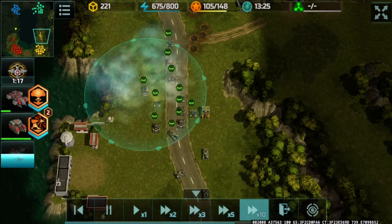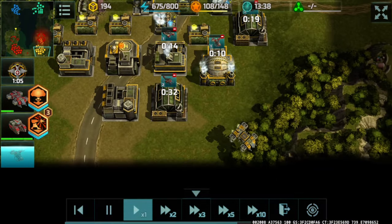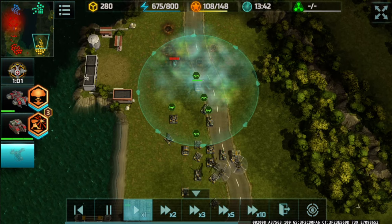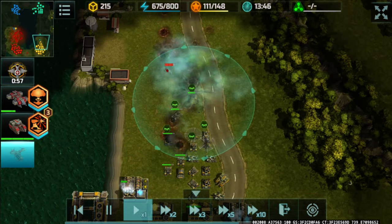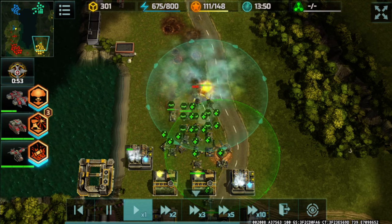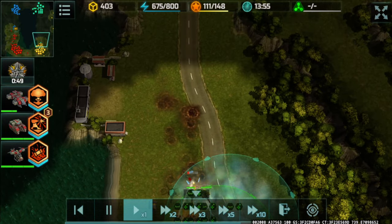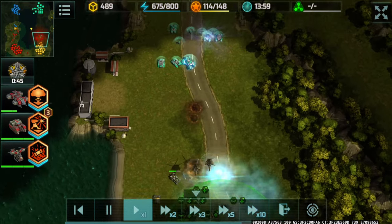I need to retreat as my Leviathan is still recovering HP from the previous engagement. Since I have Mammoths, I don't want to lose them — they're slow to back out, so I'm retreating while I still can, barely dodging the Solaris active skill. The Cerberus made a suicidal run.